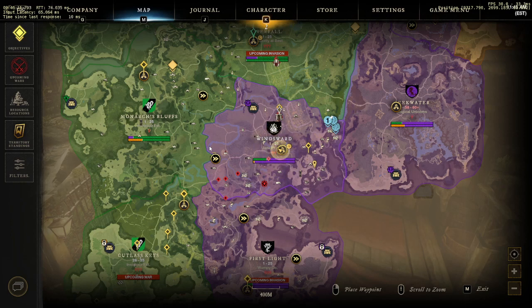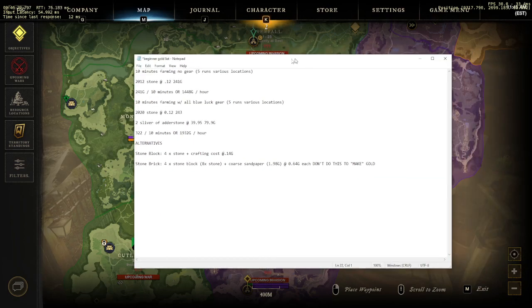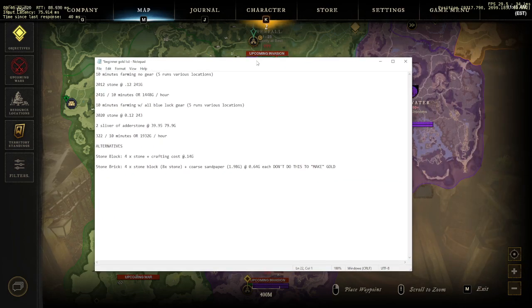Interestingly, regardless of where I farmed stone I almost always came out with the same amount per 10 minutes. It didn't matter if I was mining in Windsward, Everfall, or Monarch's Bluff — I always came out with roughly the same amount. I did five runs at 10 minutes each with no gear, only my star metal pickaxe, and then five more runs with all blue mining luck gear at around four percent.